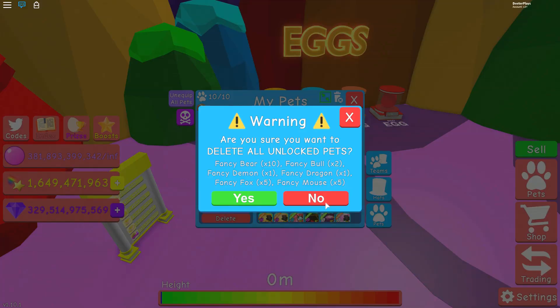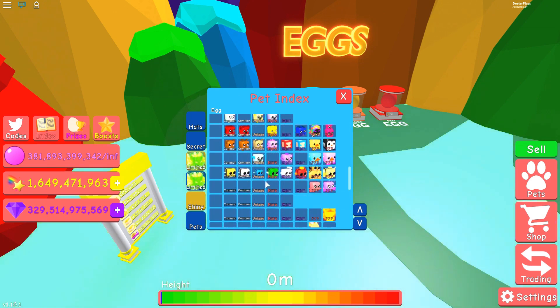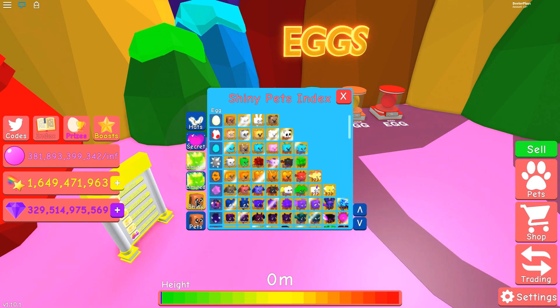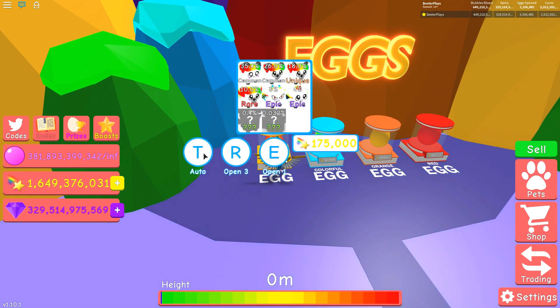I've got to get rid of some pets. I should probably save some of those and create the Shinies because now I technically have an Index I have to start working on all over again. It's just these two — I just need to get those Legendaries and then put the Shinies in. I've gotten one of these ones already. So we're going to keep hatching and see how our luck pans out on this egg.